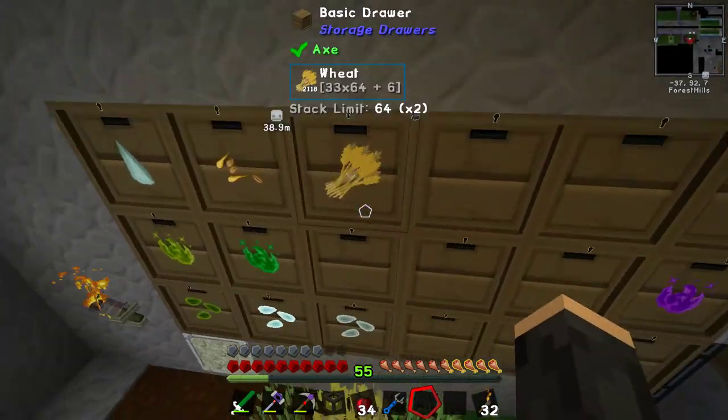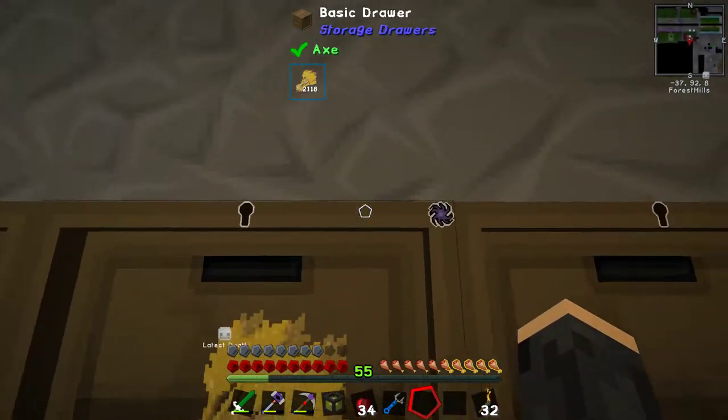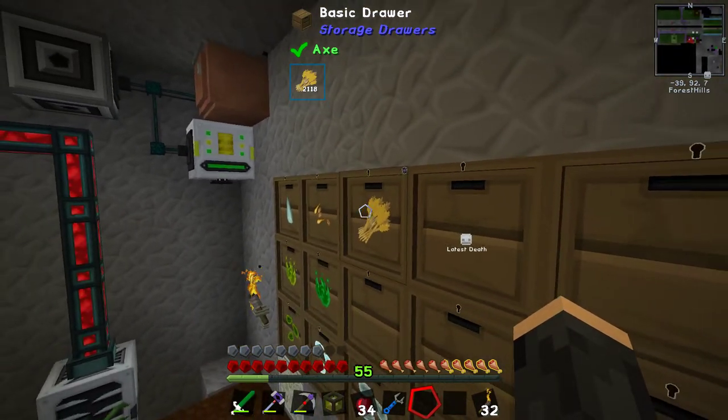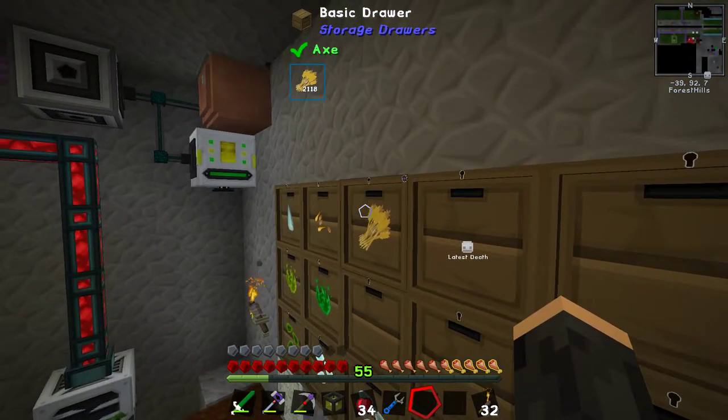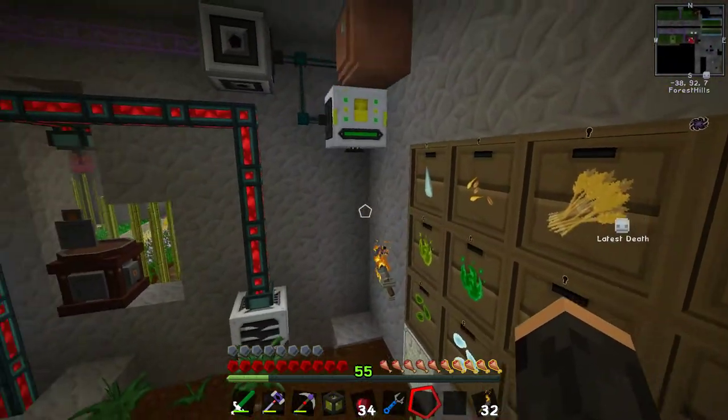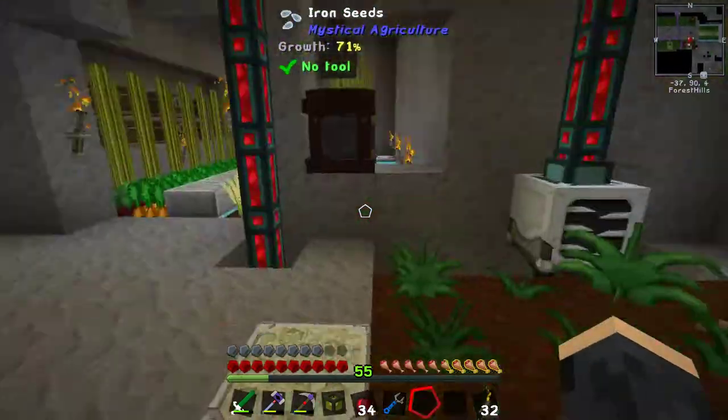The problem was that there was nowhere for the wheat to go. So I've put a single stack upgrade and a void upgrade on the wheat. So this will give us 4,096 wheat and then it will void the rest. This is now plenty again.